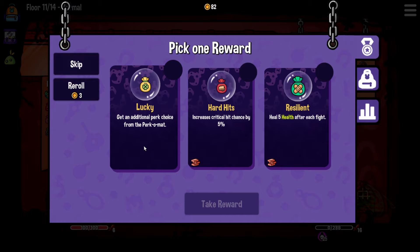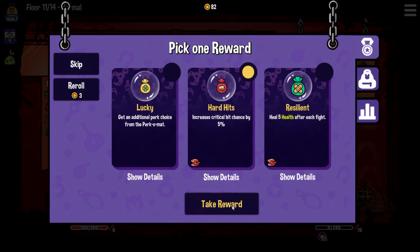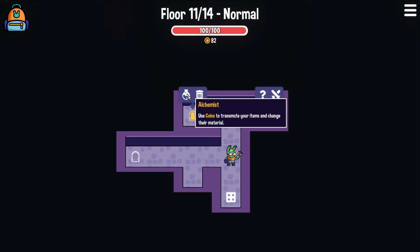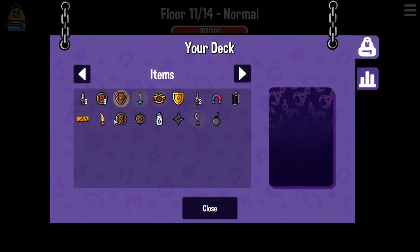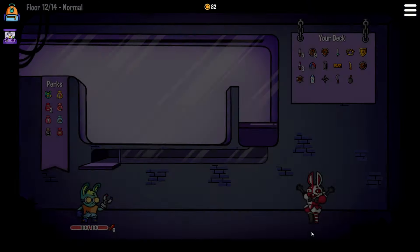Lucky would be getting an extra perk choice. Hard hits and trances are critical hit, or heal five after each fight. Let's go for hard hits - increase our critical hit chance. It kind of works with another perk that we already have. Mystery room and a hard fight, or the alchemist and a shredder. I don't know if we have anything that I want to alchemize, so let's go to the mystery room - you never know what you're going to get.